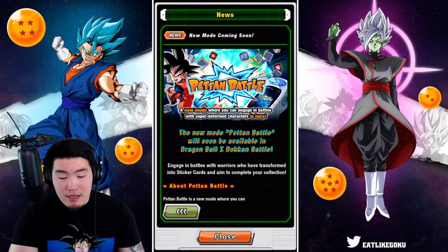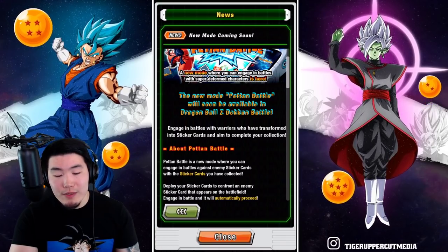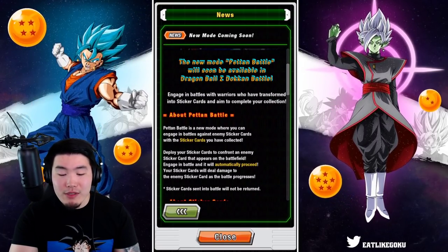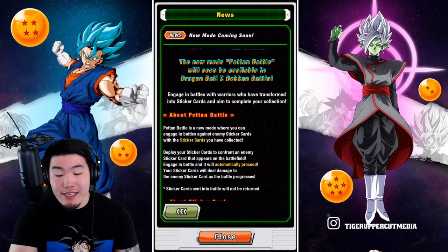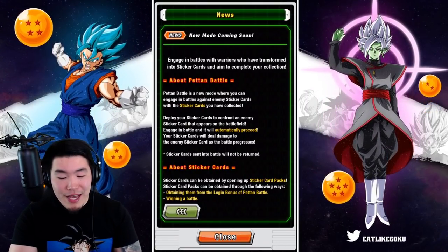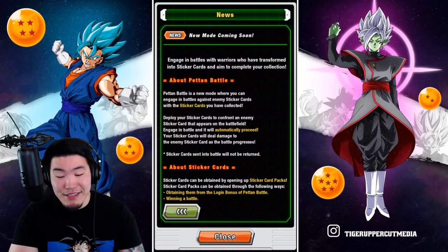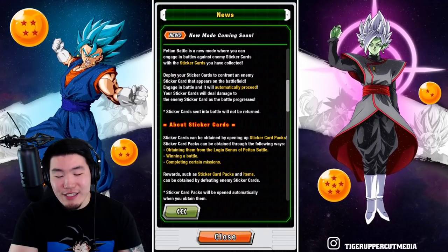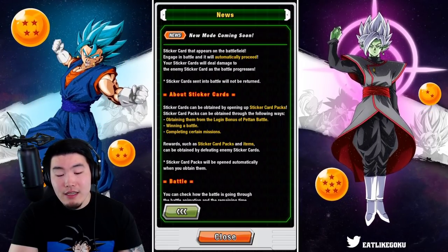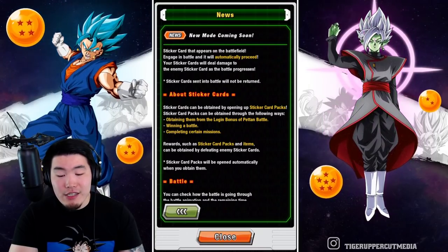It says the new mode Peton Battle will soon be available in Dragon Ball Z Dokkan Battle. Engage in battles with warriors who have transformed into sticker cards and aim to complete your collection. Peton Battle is a new mode where you can engage in battles against enemy sticker cards with the sticker cards you have collected. Deploy your sticker cards to confront an enemy sticker card that appears on the battlefield. Engage in battle and it will automatically proceed.